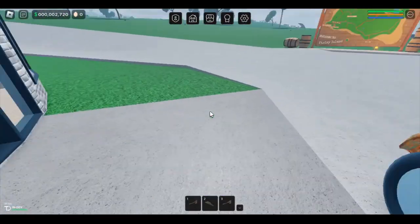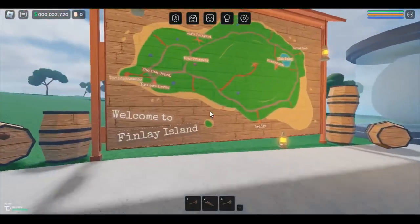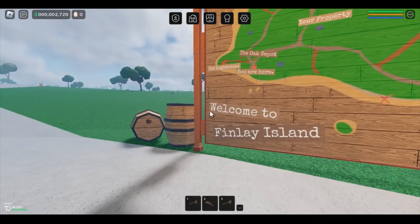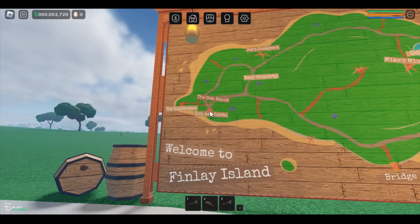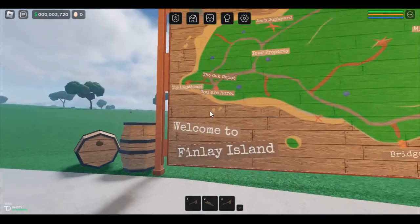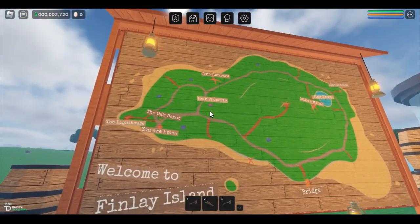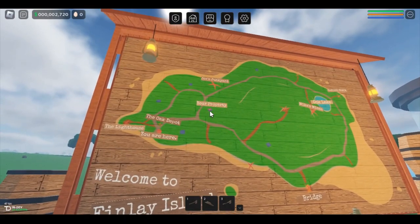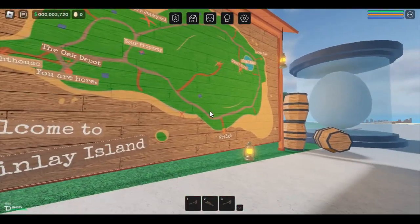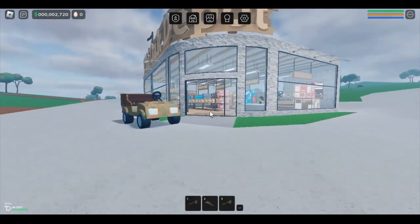So we are on Finley Island. If you ever want to know a little more about the island, we'll go explore and show you more in another video — we'll just explore Finley Island. Right here is where you're at. There's the Oak Depot right there, and we came up this road. There's our property — property four. Keep following this up and there's the bridge that gets you to the other island.